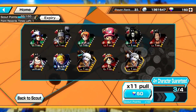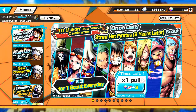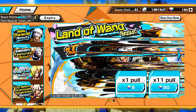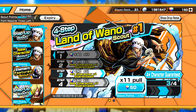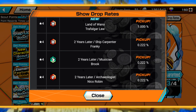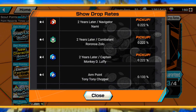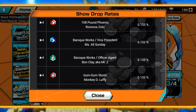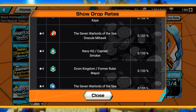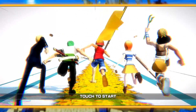Backing out to clarify: step three actually guarantees a four-star character, not the new character specifically. Law is weighted at one percent, while the other four-stars — post-timeskip Frankie, Brooke, Robin, Chopper, Usopp, Sanji, Nami, Zoro, Luffy — are not at that rate. So the odds are still reasonably good for Law since he's the only one at one percent.